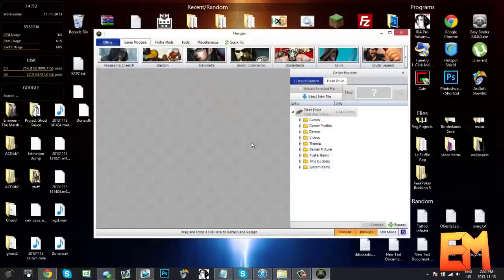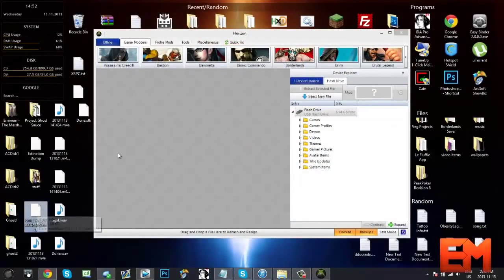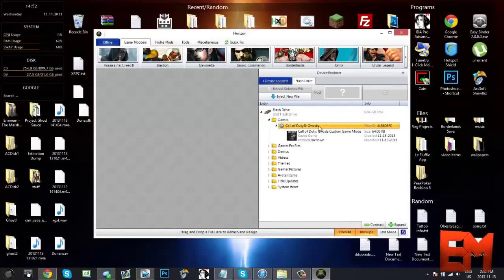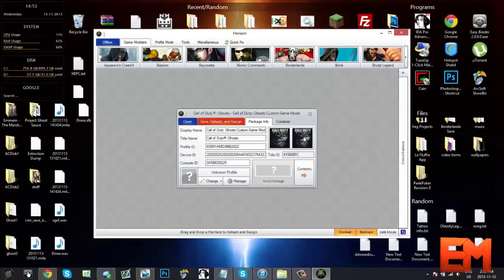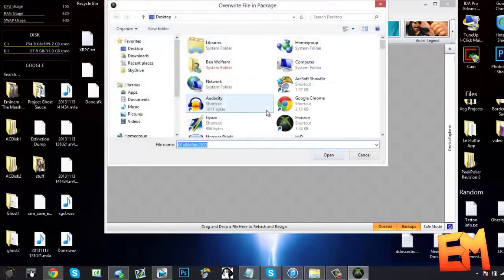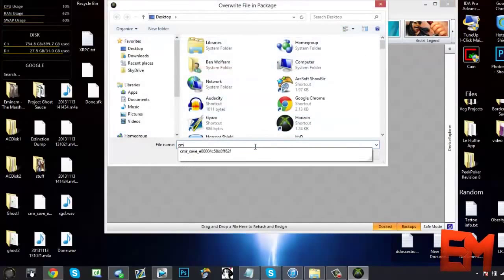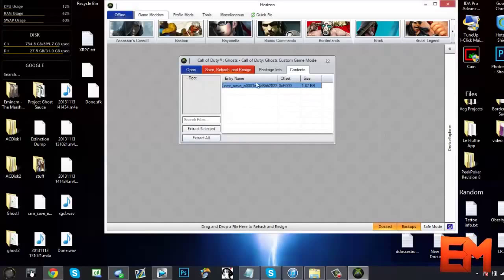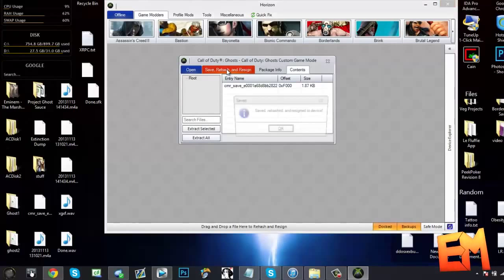Once you've done that just take your USB drive out of your Xbox and plug it into your computer. Now once you're on your computer you're going to need two things: Horizon and a CMR save. Both of these will be down in the description for you guys to download. Once you have them downloaded, plug your USB drive into your computer and go to games in Horizon. Double click on Call of Duty Ghosts, double click on the game save — it'll open this up. Go to contents, and then you'll see CMR save in here. Right click on that, click replace, and replace it with the CMR save that you downloaded. It'll say file replaced successfully. After that hit save, rehash and resign, hit ok.